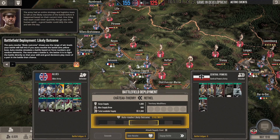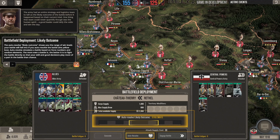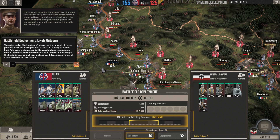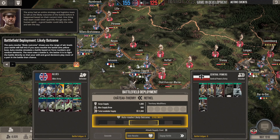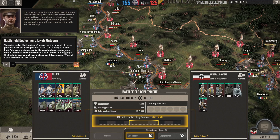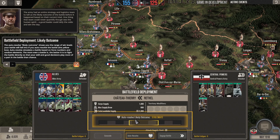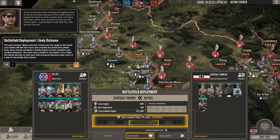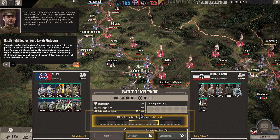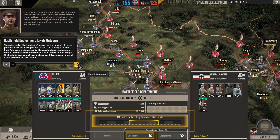The army had an entire strategy and logistics team to tell us the likely outcome of the battle before it happened, based on their current intel. The auto-resolve likely outcome shows you the range of win levels your battle will fall into if you auto-resolve. It looks like if we auto-resolve it'll be a stalemate. The more even a battle is, the better it is to fight directly, so your skill and good decisions play more of a part.